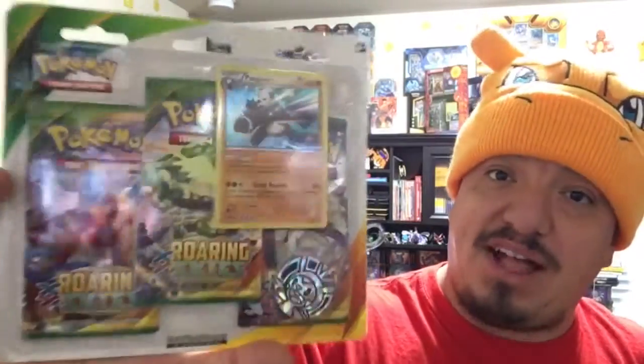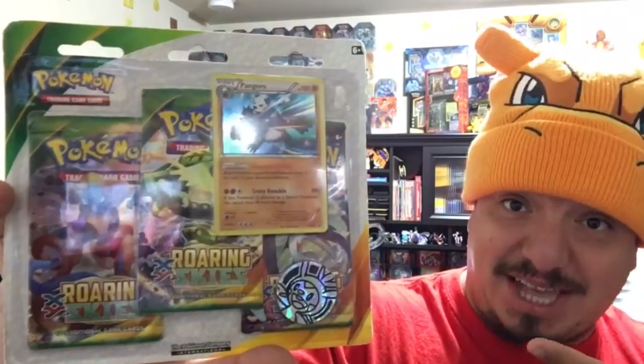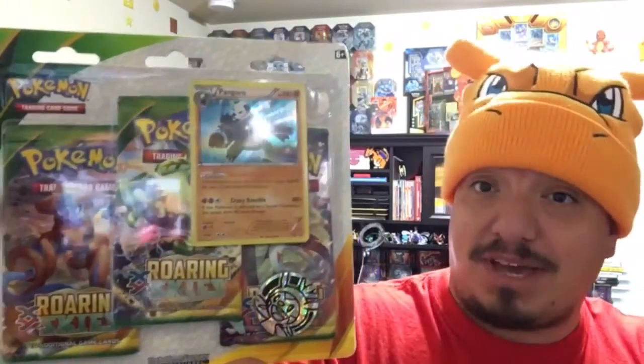What is up guys, welcome back! Check out what we have today: a Pangoro blister pack from Roaring Skies. Let's get this bad boy open and see what kind of pulls we can get.